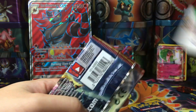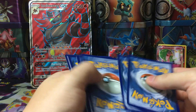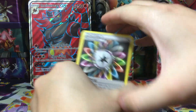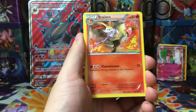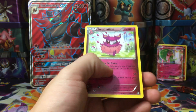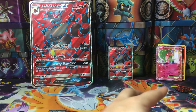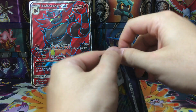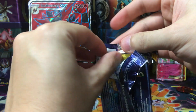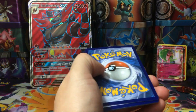Let's see if Breakthrough can give us something good. I don't know if a white code card means we get something good, but I'll slow roll it for you guys anyway. We get a Rainbow Energy, Beedrill BREAK, Scatterbug, Mewtwo Spirit Link reverse, and an Aromatisse. So white and green codes don't make a difference for Breakthrough — I should have known that, I've opened a Breakthrough booster box before. You guys can check out that video, I'll put a link to it.